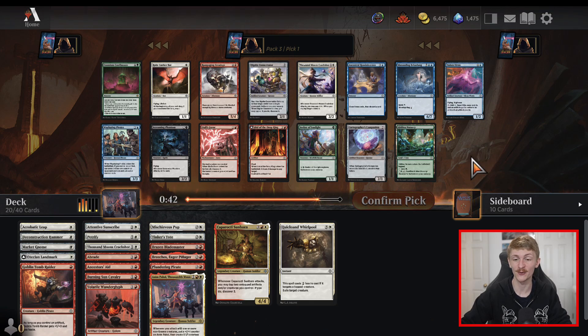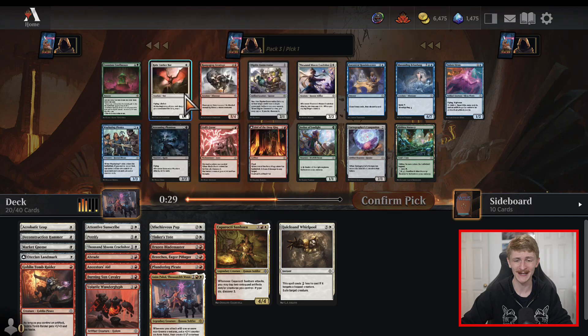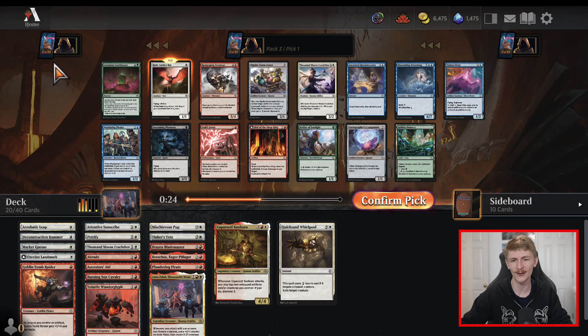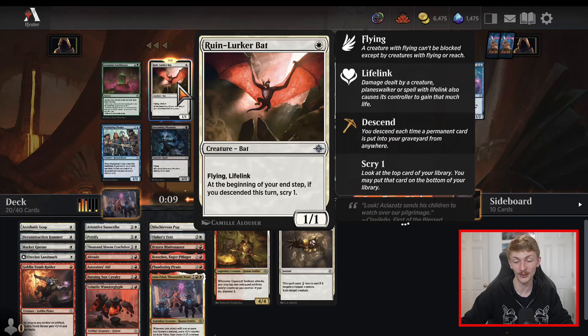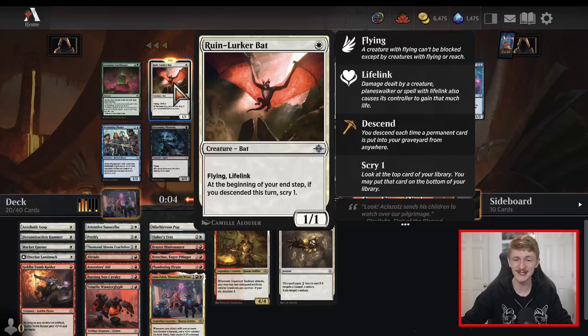So we ended up after pack two with quite a few playables. Typically I want to have at least fifteen going into pack three and we kind of just exceeded expectations. The rare is Cosmium Confluence — kind of a dud. I think when you have three caves it becomes an above-rate card but even then it just costs so much and it's not what we're trying to do. We've got Rune Lurker Bat, which is just a top priority for what our deck wants to do. In contention with it is Itali's Favor — honestly one of the most underrated cards at the beginning of the format but people are starting to see why this card is so good.